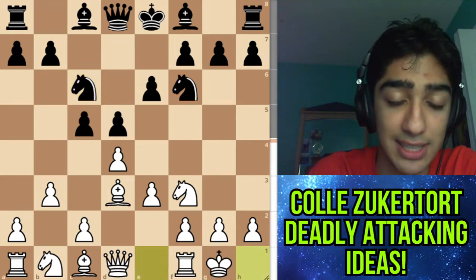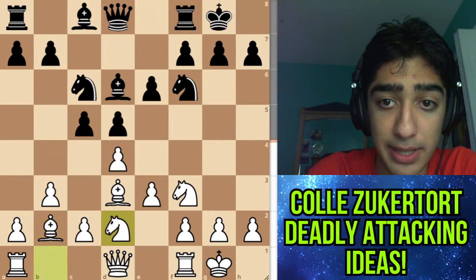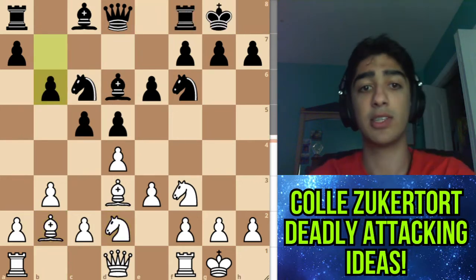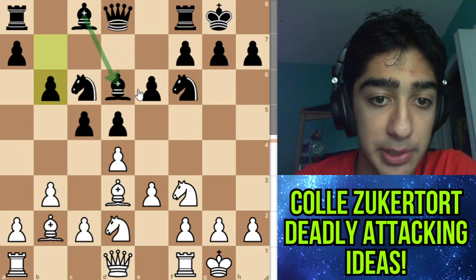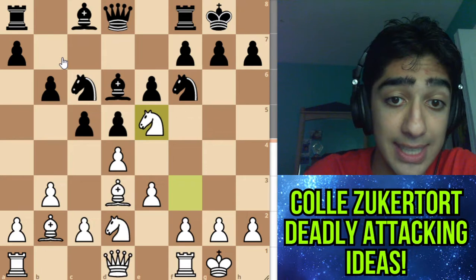Knight b2d2, castles, bishop d6, bishop b2, castles, knight b2d2, and b6. Black is basically saying 'my bishop is trapped along this diagonal, let's try to get out on this diagonal,' which makes a lot of sense. And here we see our Rubinstein knight: knight d5.